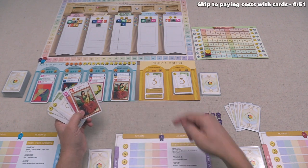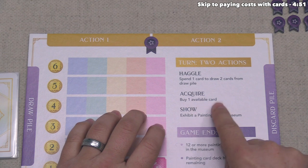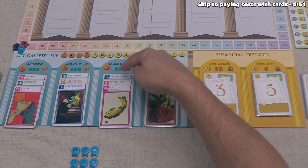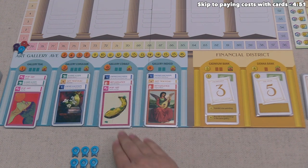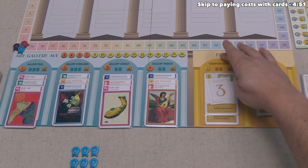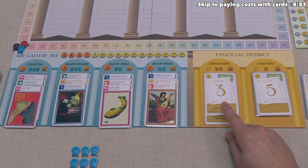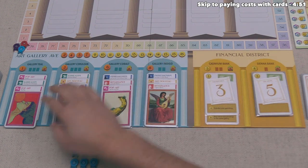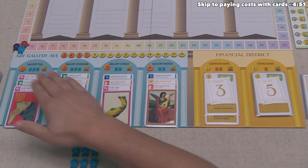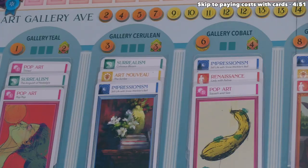For our first action, let's perform an acquire action. Our player board says that when we acquire, we can buy one available card from the board — including cards deeper in the stacks. The price to purchase a card is the number in the top left corner. These four areas have paintings, and over here in the financial district, there are two banks where you can purchase gold cards. The gold cards have a fixed price printed on the board, while painting prices come with variable tokens that increase as the game goes on.